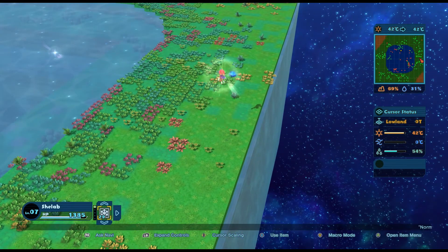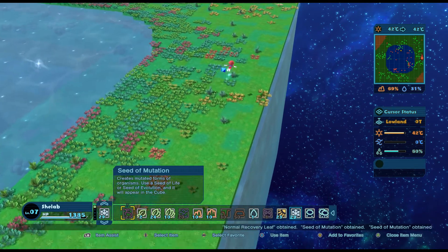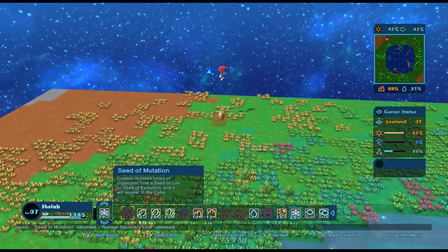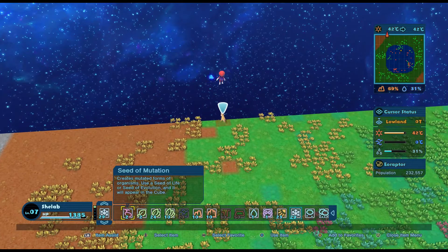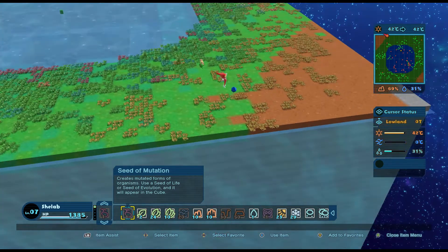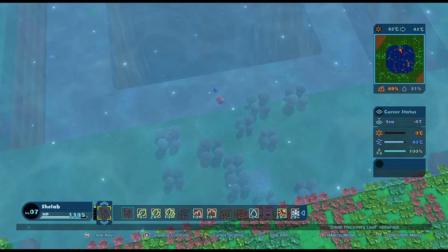They were definitely around in the cube at the same time as all the other stuff. It's giving me shinies - if I can't use them then what's the point in having them? Let's see what I'm allowed to use. I can use everything, so I may as well use every advantage because there's certainly no stipulation saying you get less score if you use a seed of mutation. I'll use a seed of mutation and see if anything cool appears.